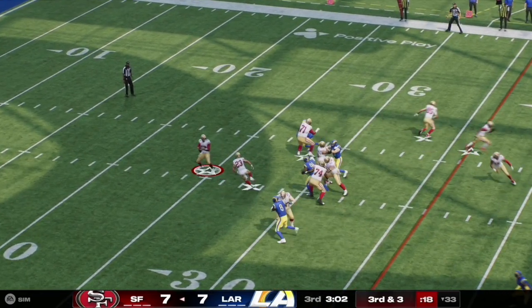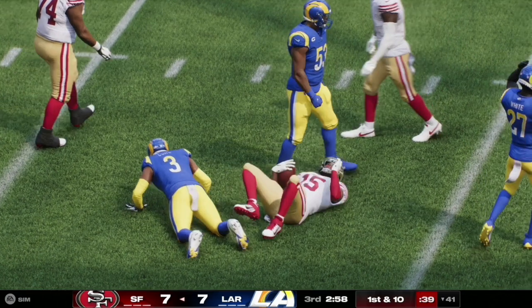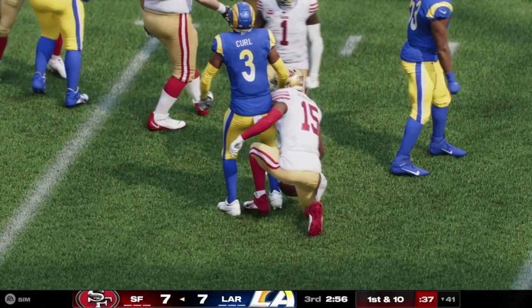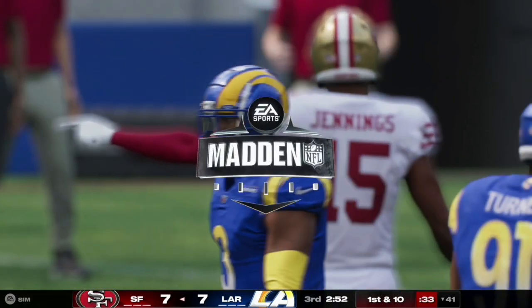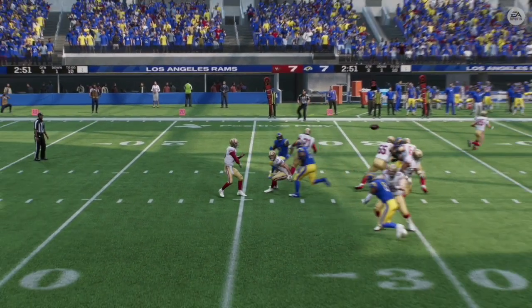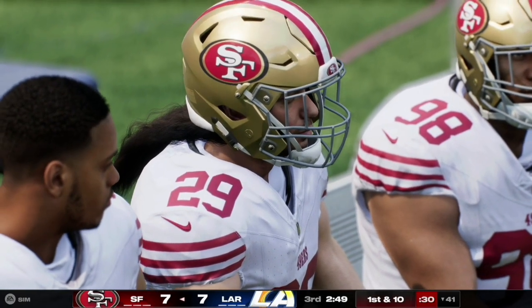The 49ers get the ball to start off the second half. Here on third and three, Brock Purdy fires it down the middle of the field to Jennings, number 15, who takes it all the way up to the 41 yard line. Looking at the replay, Purdy felt the pressure and quickly released it to Jennings to convert that third down.